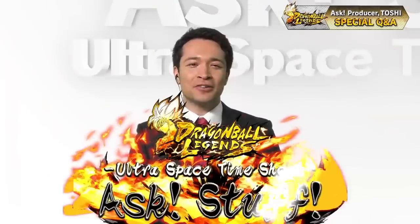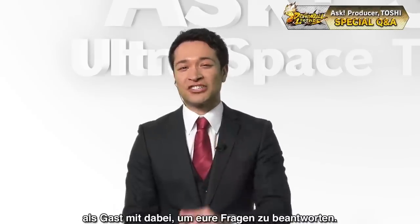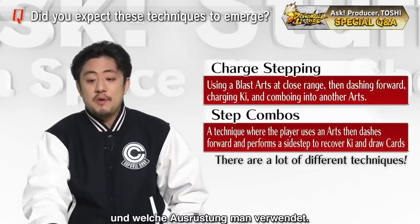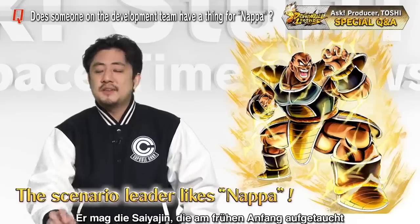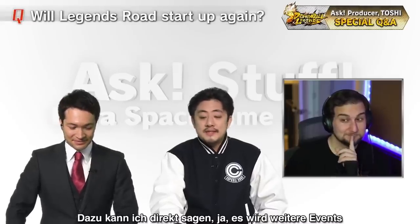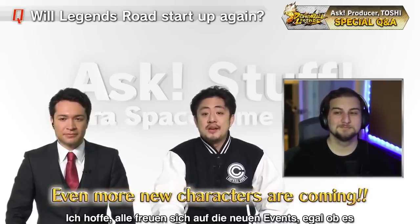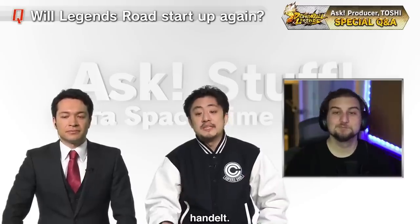Dragon Ball Legends Ask Stuff is a special Q&A segment where questions are directly asked to Toshi. Released during the Battle Hour event 2021, it has some juicy information many may have forgotten. A good example is Toshi's take on the charge step technique the community has skillfully adapted. My favourite is when Toshi was asked if we'd get new Legends Road characters instead of copy and paste free-to-play units — he said Legend Road units are special, take time, and they are currently Zenkaiing the old ones.